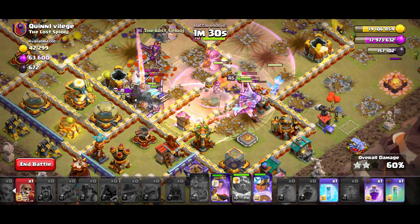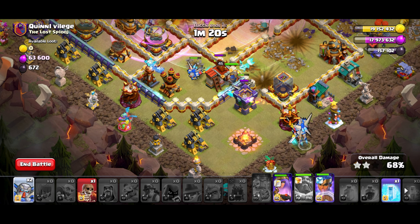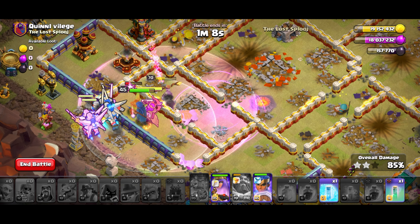There we go — everything's going to go around. I want to rage up this group right here. One, two. One, two. Wall break over here. I didn't even have to use the queen ability — nice, OP.